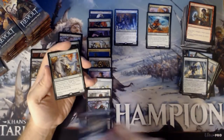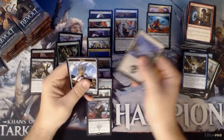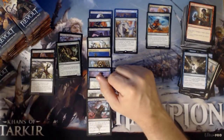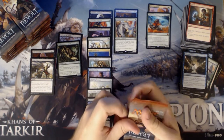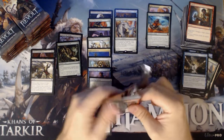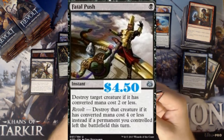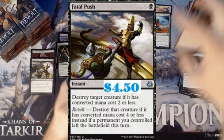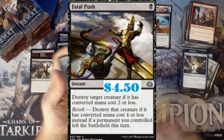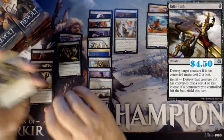And a Renegade, Crackdown Construct, Efficient Construction, and a Greenbelt Rampager. And a Renegade. Malfist Revolutionary, Barricade Breaker, we have our second Fatal Push, and an Oath of Ajani.